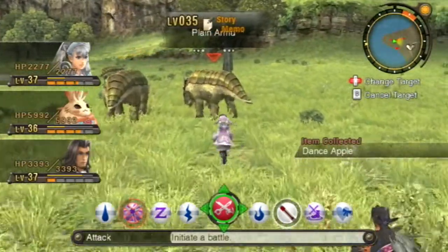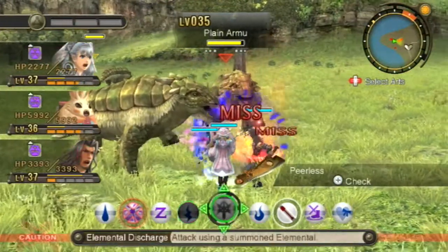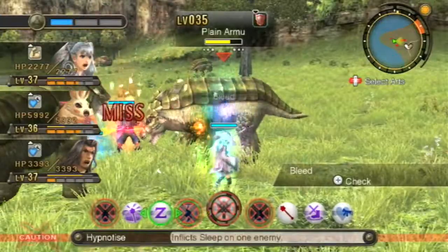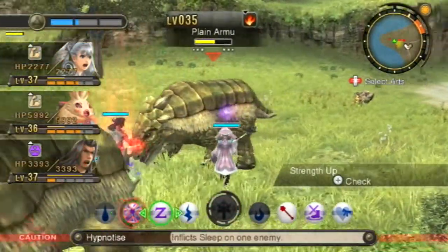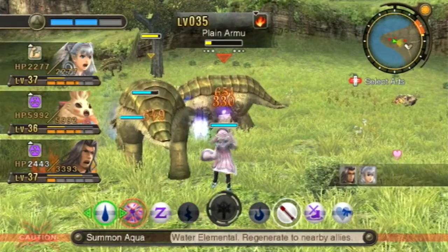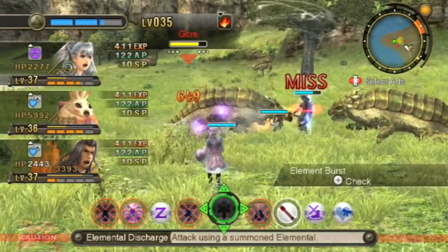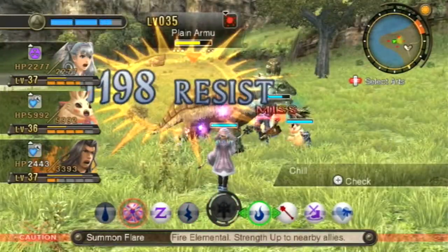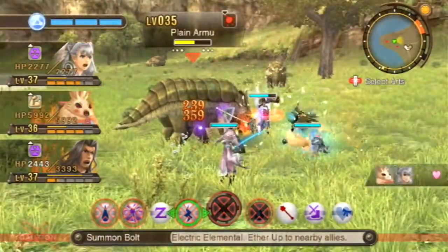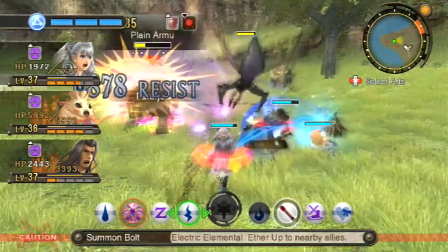There are the Stone Crabbles — those are quite easy. We do have the Plane Arm moves. Let's take on at least one. We'll start with Bolt, Flare, Flare, and Aqua, and then start bursting things out. Let's go for the burst end — no, I wasted it. We'll get a couple more things up. As you can see the party works out fairly well. Dunban does need a heal every once in a while but other than that it'll be fine.